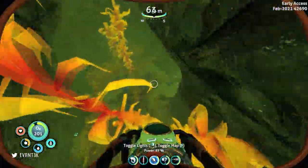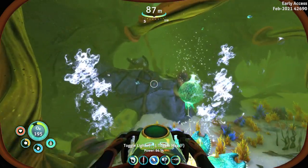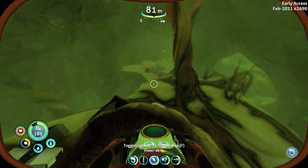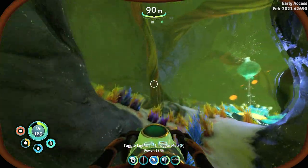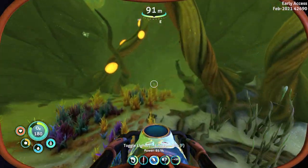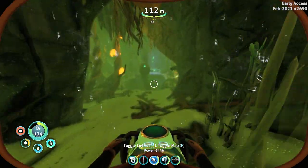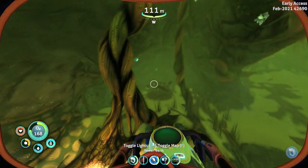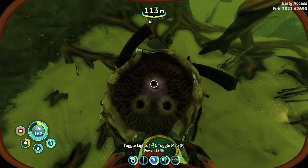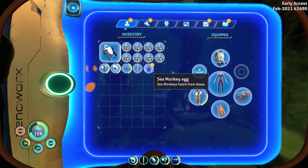Let's grab this oxygen plant. You can use all of the oxygen plants inside this cave system, which is convenient. Not all the nests have the eggs in them, but you can use the nest to find some blueprints — for example, that one had a mobile vehicle bay fragment. This just shows that sometimes it's harder to find the sea monkey eggs, since they don't actually have a high chance of spawning. In my case, it was the fifth sea monkey nest that I had to look through in order to find the sea monkey egg. The egg will spawn in one of the three sockets inside the nest.